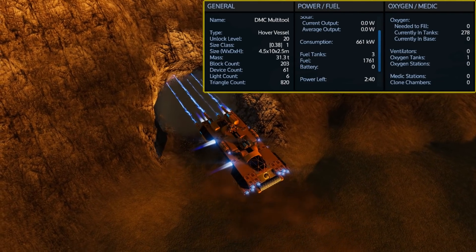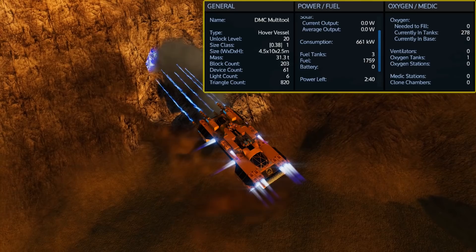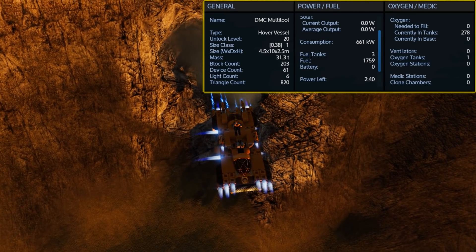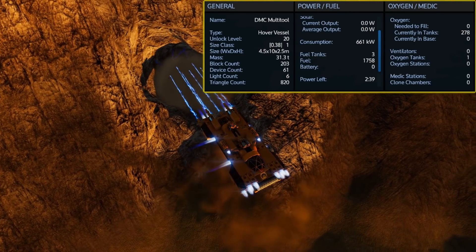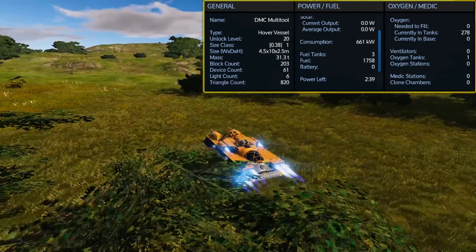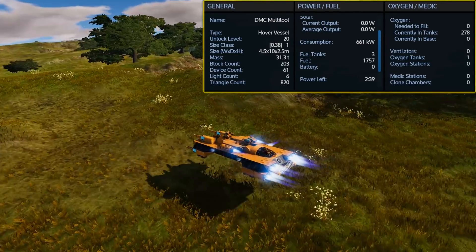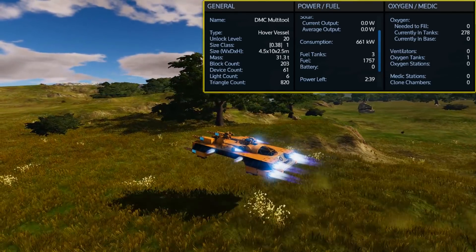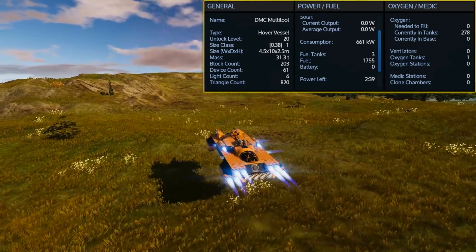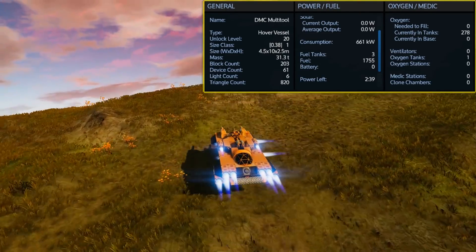Because of some of its components, the DMC Multitool is an unlock level 20 hover vessel, though it clocks in as a size class 1. Technically it's a size class 0.38, so you have a little bit of wiggle room before going above size class 1. It only comes with three fuel tanks giving you a total of 1800 fuel in capacity, and just sitting here hovering with the turrets turned off it has a little more than two hours of usage. It also comes with one oxygen tank on board, giving you only 402 in capacity.